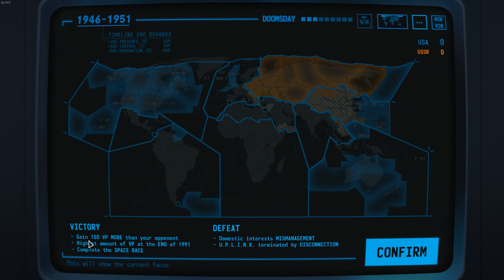The victory conditions are quite clear. The first one means you have to gain 100 victory points more than your opponent — for example, 117 to 17. You can do that mostly by achieving victory on the map, controlling as much land as you can, but also through things like the space race and various events.